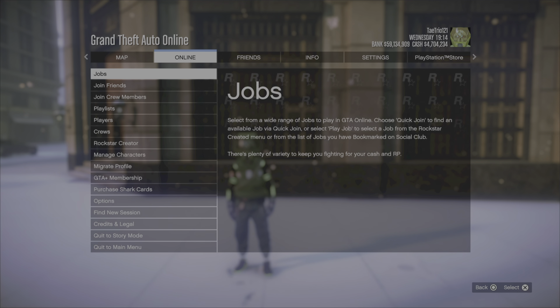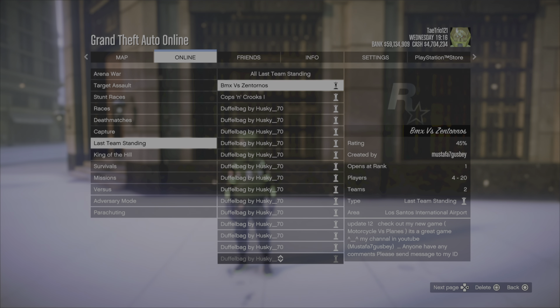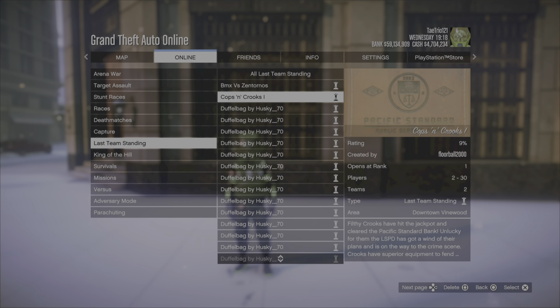Press pause, go to Online, then Jobs, then Play Jobs. Go to Bookmark, then go to Last Team Standings, and the job should say Cops and Crooks. Go ahead and start it up.